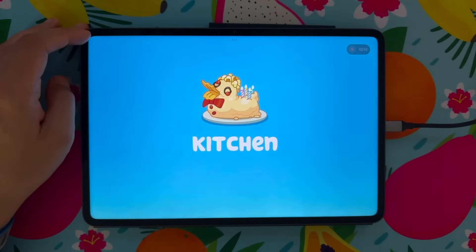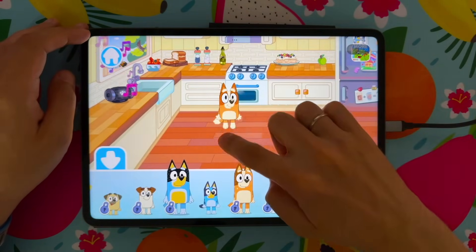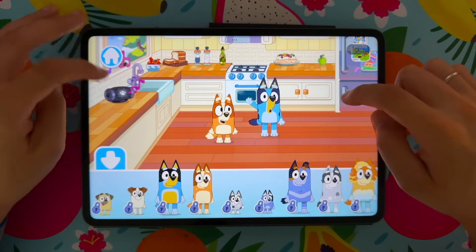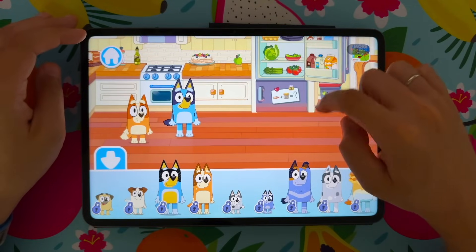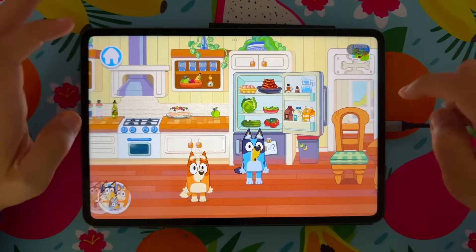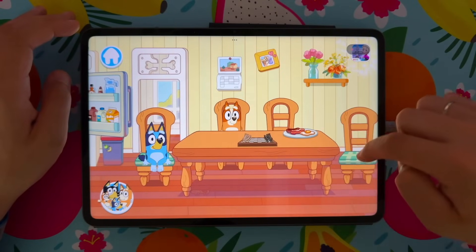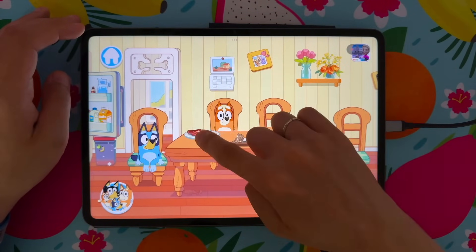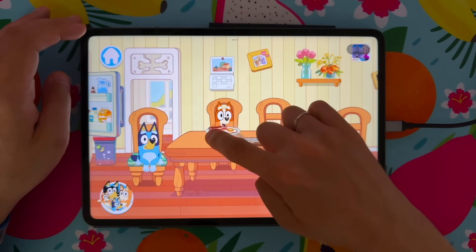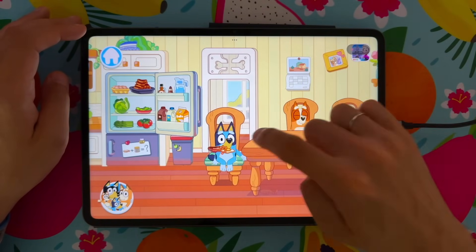This episode of Bluey is called Kitchen. Kitchen time! What do we have for breakfast? Oh, bacon with fried egg. Yummy.